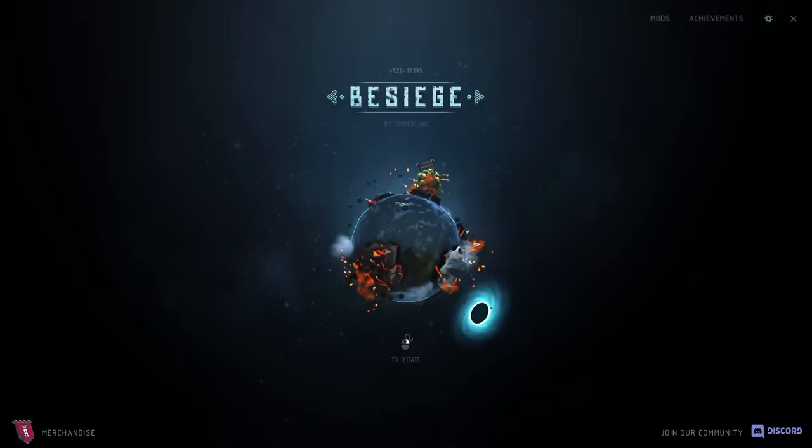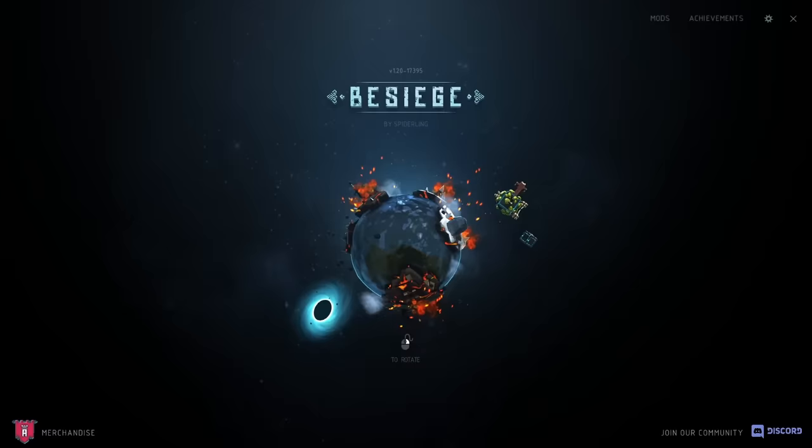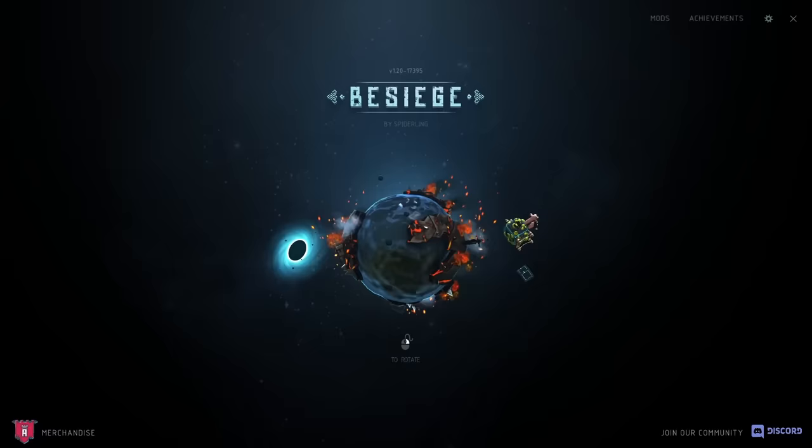Hey guys, today I'm back in Besiege, and I want to try beating the campaign using only four pieces. The game's going to consider this as five pieces, since the starting block counts as one as well, but in general it's going to be dead weight, and I'm going to need to rely on the other four to beat the level. So let's get right into it.